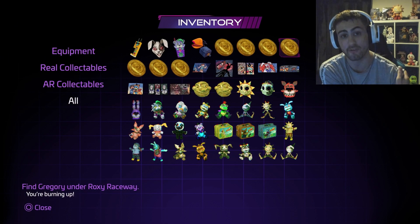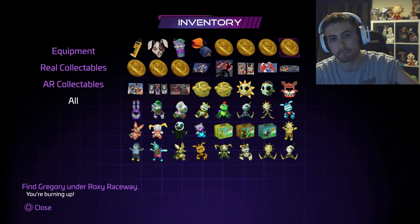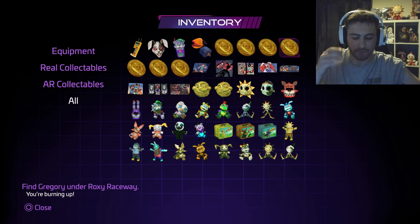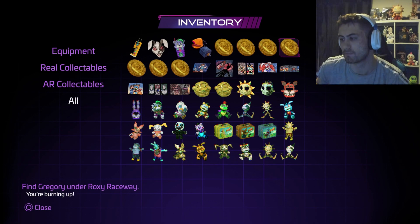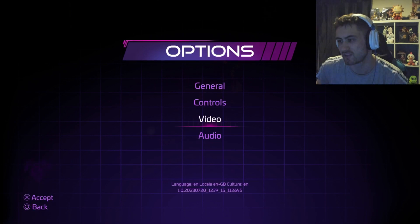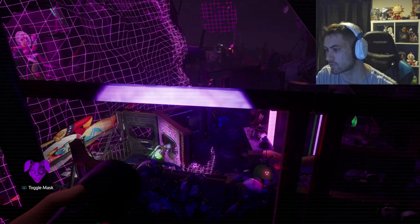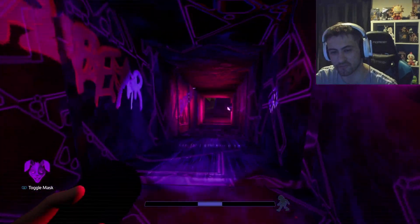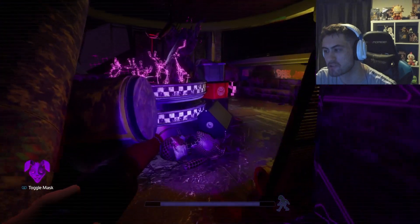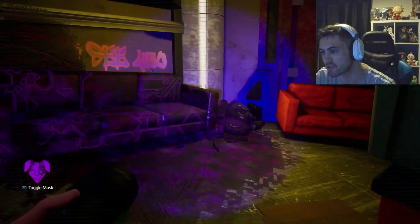This is going to be my final video playing Ruin on Security Breach until they potentially release a new DLC. Hopefully they patch it so you don't have to go through the whole game to get all the cleaning bots. I wish something more interesting happened when you interacted with the four bots in there. I'm missing a collectible in chapter eight — let me find that. It didn't say how many you've got in the chapter, so if you're just waiting for a tick and it doesn't come, you're going to be so annoyed because you don't know how many you're missing.